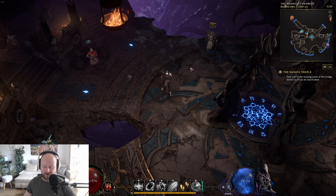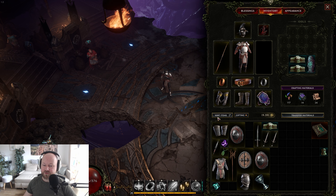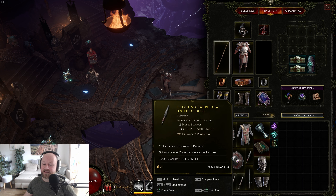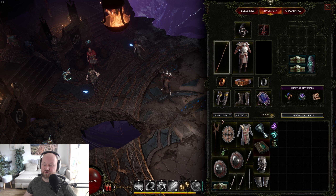In your inventory, you will find the sort button — 'sort items.' It does exactly what it says: it sorts your inventory perfectly, so you won't waste any space. If you're struggling to pick something up, use that button and you should have some spaces freed up.